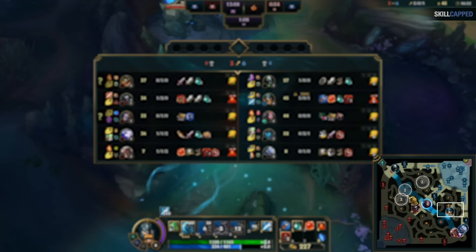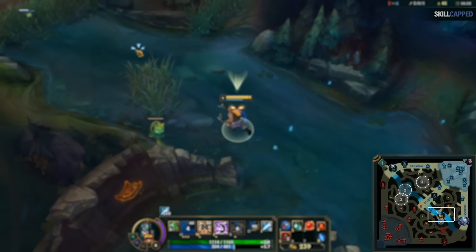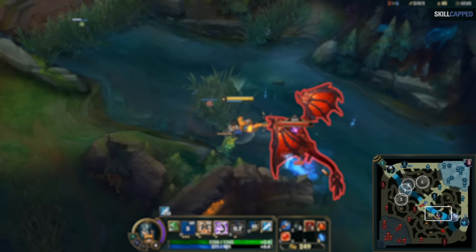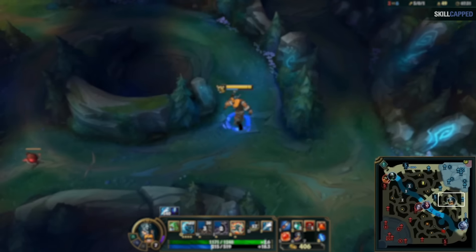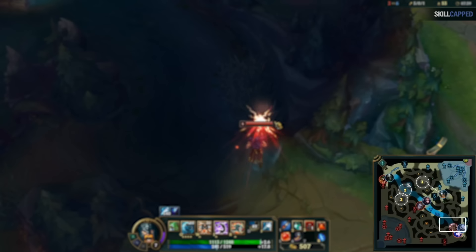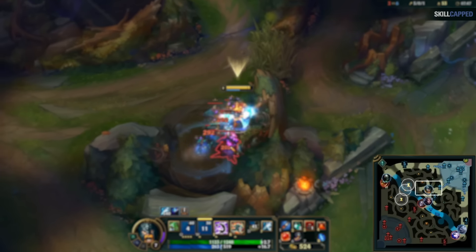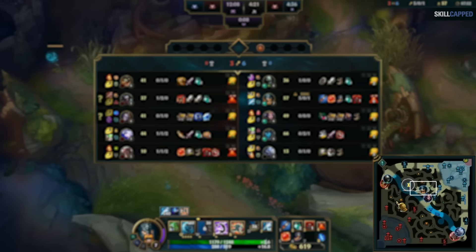One last thing to cover before early game: jungle timers. Throughout the game you'll see small icons appearing on jungle camps, the scuttle, or monster objectives like Herald and Dragon. When the grey icon shows, that camp spawns in 60 seconds; at 30 seconds the icon turns yellow. This only happens for camps you had vision of since they were killed — your own camps or any camps you or a teammate got vision of. These timers are hugely helpful for newer junglers, so keep a close eye on your minimap.